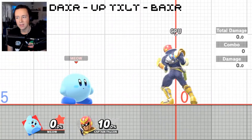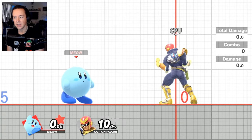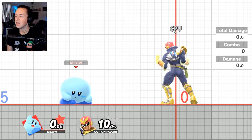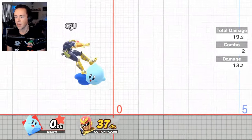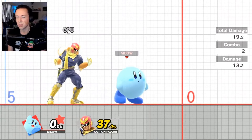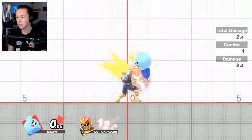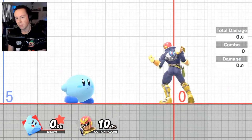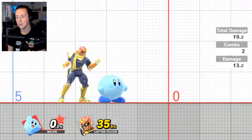Level 4: down air, up tilt, into back air. This is another bread and butter. The down air to up tilt is pretty standard; the back air adds a little extra flair. Technically this isn't true, but 9 out of 10 times you're going to land it — they won't be able to tech or air dodge out. Down air, up tilt, back air — easy. 27% damage. The important thing is making sure when you land with your down air, you're crossing them up, because then you hit the up tilt quicker and you're already set up in the right direction to hit the back air.